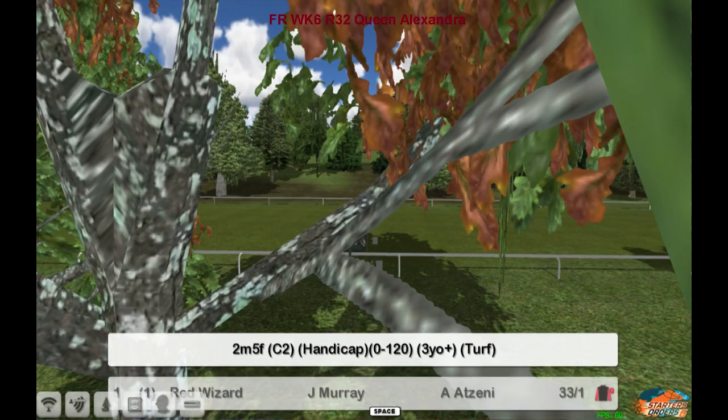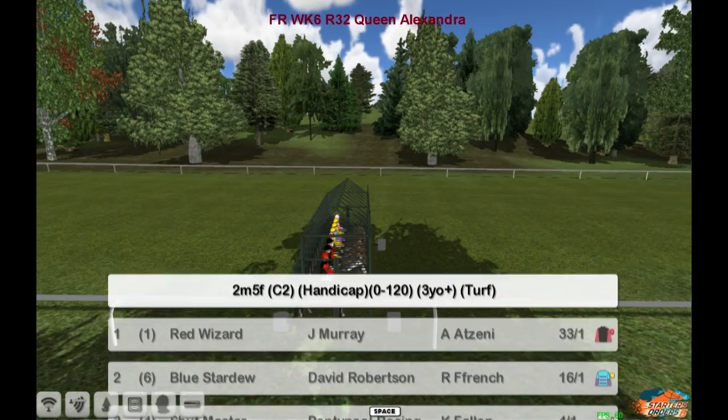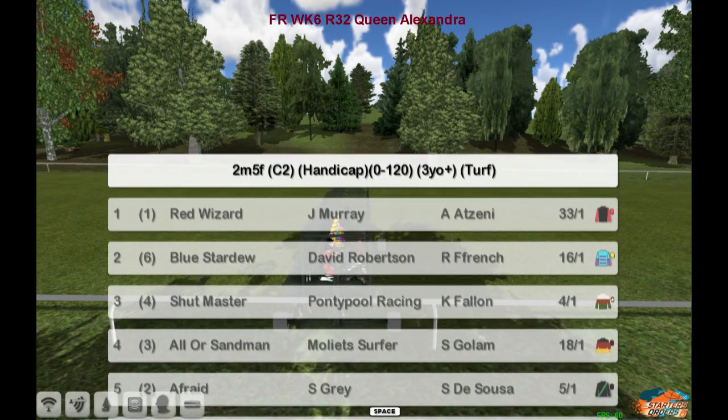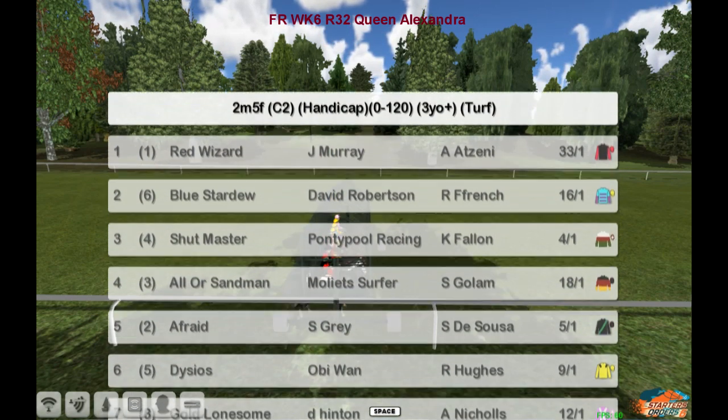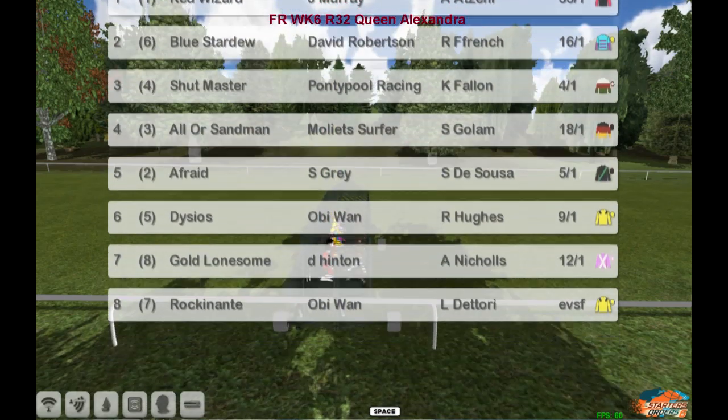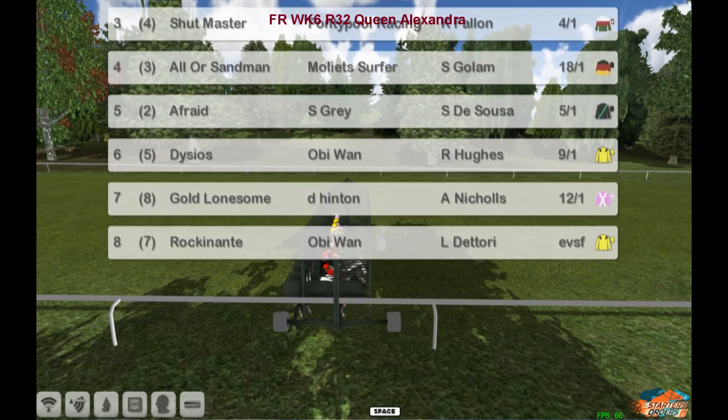The Queen Alexandra, 2 mile, 5 furlong, 0 to 120. Red Wizard up the top, blue Stardew, Shutmaster, Orla, Sandman, Afraid, Diceos. Gold, Lonesome and Aiva. Money favourite: Rockinanti for Obi-Wan.